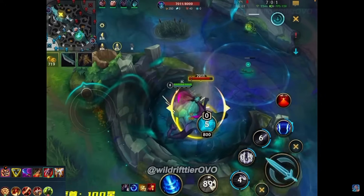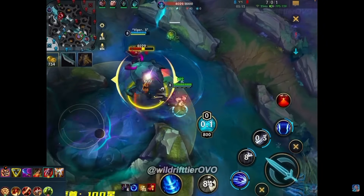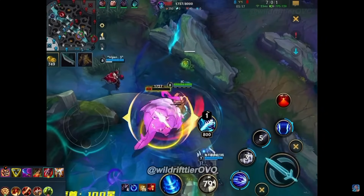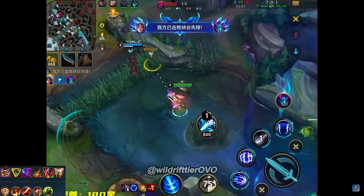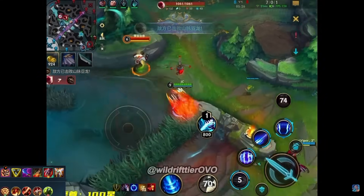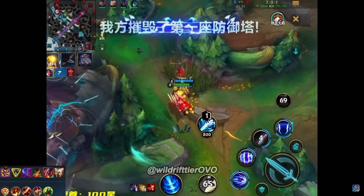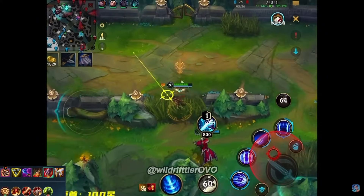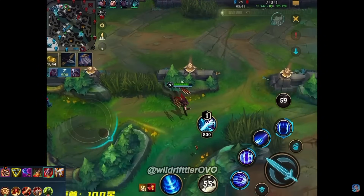The Lee Sin has to settle for the lesser objective because he can't really contest the Herald against a seven-kill Irelia — that's just not gonna work. Nice quick combo onto the Lee Sin; Lee Sin jumps away but we still have ultimate available. Talon on the run, Janna on the run — Talon gets hooked and eventually just dies.